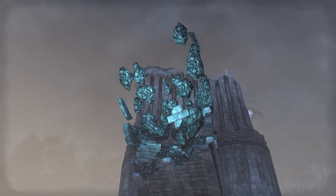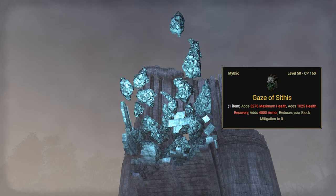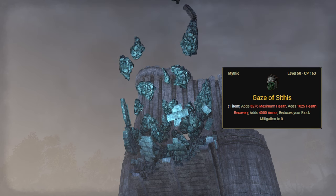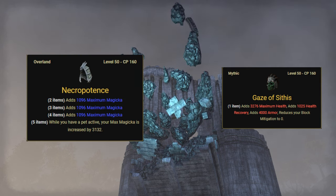An alternative mythic would be Sithis. If you're patient enough to farm it, it gives extra tankiness at the cost of blocking in general. For a pet build, Necropotence is still the best choice.